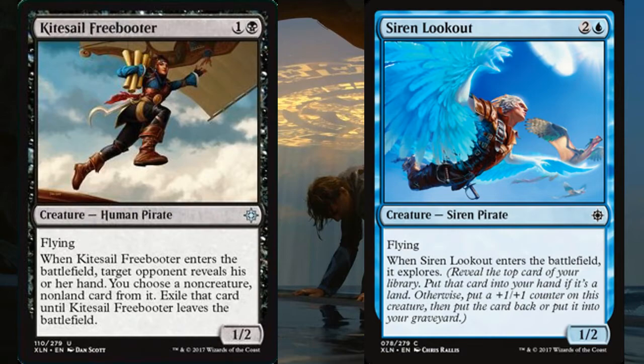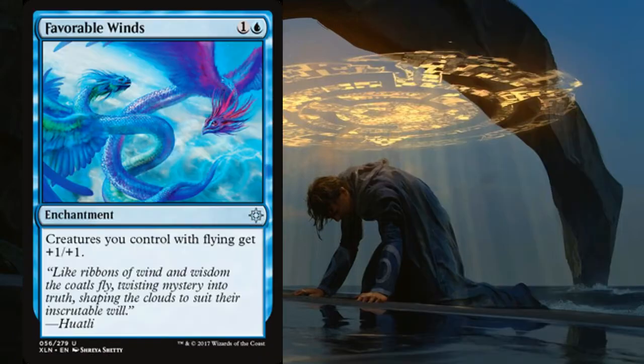There were quite a lot of flyers in that pack with the Freebooter and the Siren — definitely not picking those over the Sun Wing. We did see Favorable Winds, and it's probably hard to force flyers in this format, but a blue-black or blue-white flyers deck with cards like the Imperial Aerosaur and the Sun Wing certainly wouldn't go too far astray. A three-four would be a great body for three mana, curving into Favorable Winds really nicely.